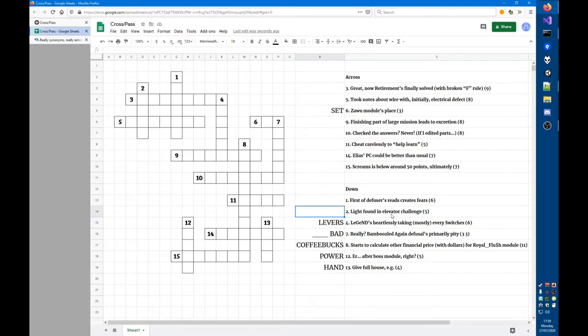The clue 'light found in elevator challenge' — this is a hidden word clue. You can see a five-letter word contained in 'elevator challenge' that means light — that's TORCH. Then 'first of diffusers reads, so creates, fears' — the first of 'diffuser' is D, and literally the word 'reads' gives DREADS, which is a synonym for fears.